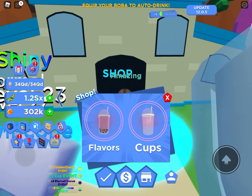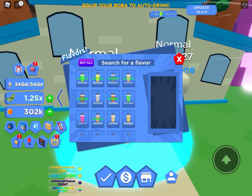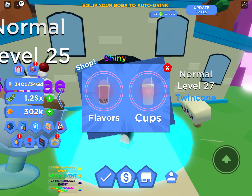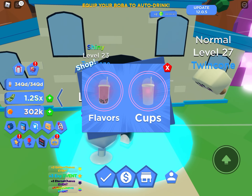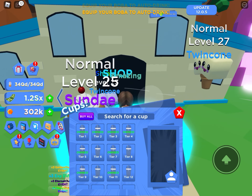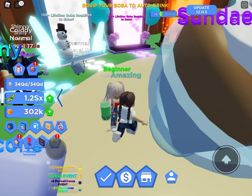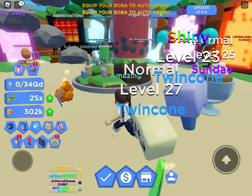So first, when you log into the game, you already have a flavor and a cup. You first get the green one — you already have that — and also the first cup. When you get more money, you go to the flavors again and buy more, and buy more cups so you can drink faster. When you're done, you have to sell and then you'll get more money.